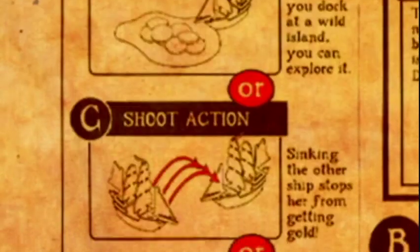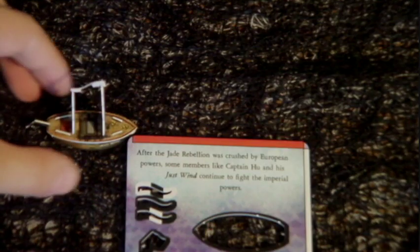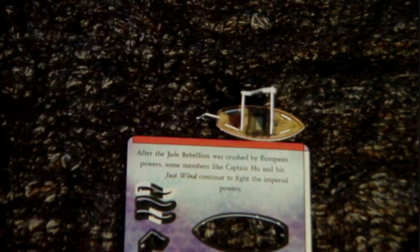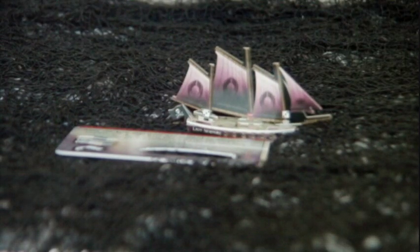Each ship in a fleet can do one of four actions each turn. The first is naturally moving. Everything in this game is measured by the sides of the cards. This ship can move one L, which means I can move it anywhere within the range of one long measurement, starting on the bow and ending on the bow. In this game, what counts as the bow will be a subject of great debate. This game is bound to make the bitterest of enemies out of the best of friends.